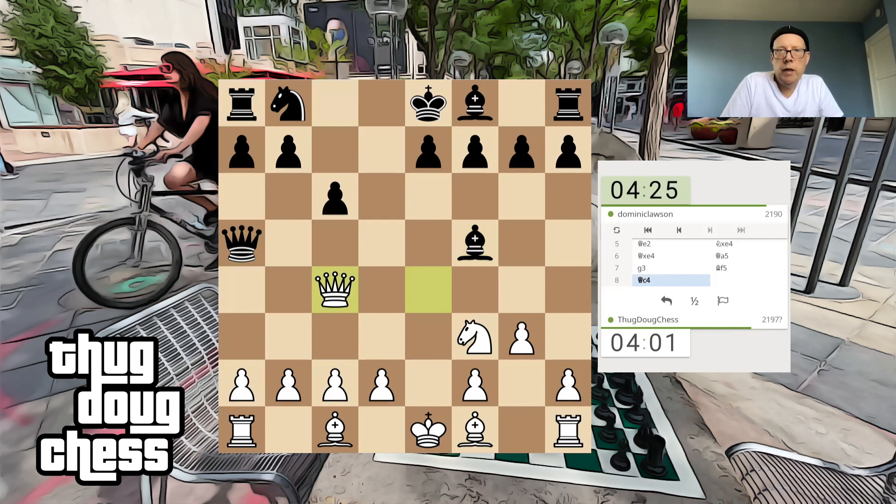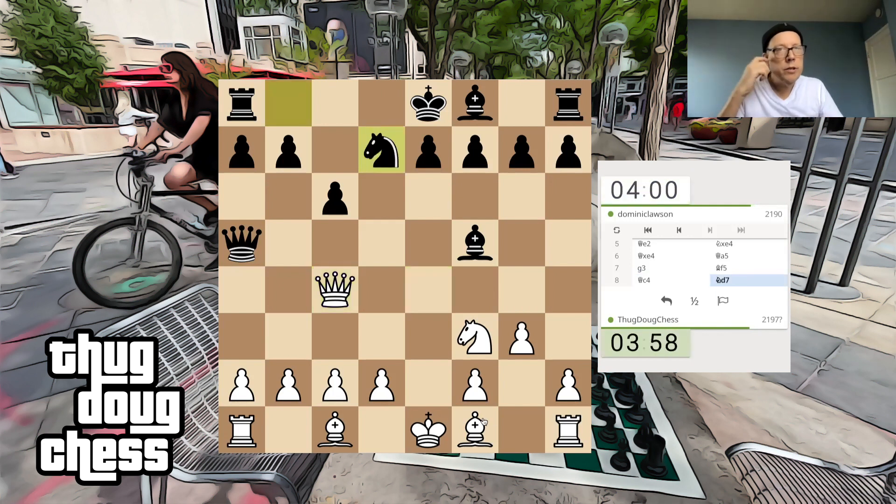That was the idea behind Queen A5 — to hit my Queen with the Bishop. I've not seen that before. At this point I just want to play Bishop G2 and Castle. So what's he looking at here? He's looking at Knight B6. I'll play Knight D5.